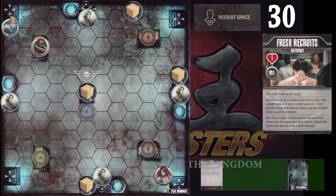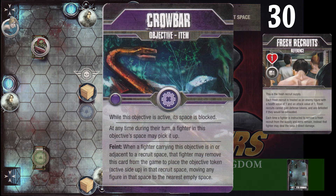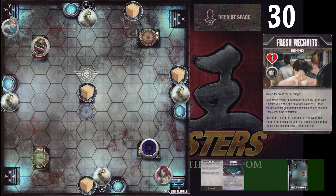Now we're going to pull a stage card, and luckily it's a crowbar. We'll place the token on the inactive objective, and we'll be able to use this to help stop the supply of fresh recruits from continually attacking us and regenerating. So we'll look at an example of how this happens.